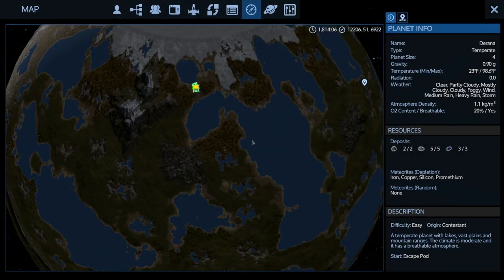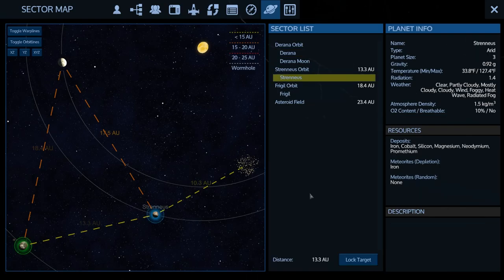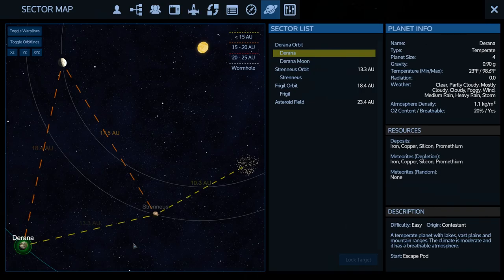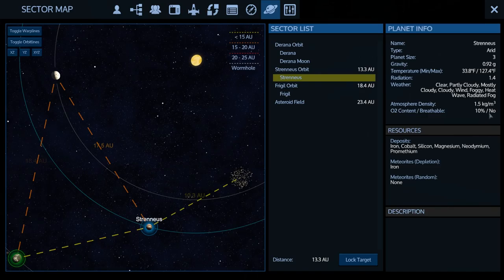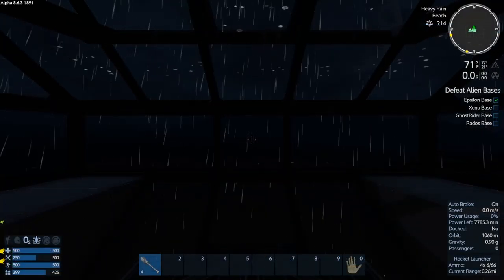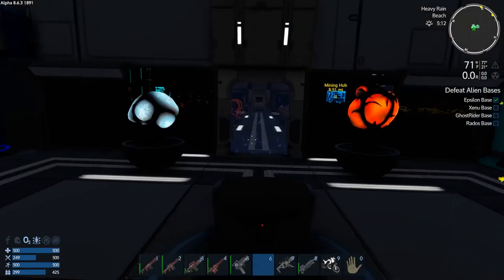The reason why I say I'm back on Dorana — I did get to Strenius and I have charted pretty much the entire planet. There is no moon, but also there is not one single drop of water on the entire planet. So I'm having to come back to Dorana to set up water makers so I can make oxygen, because Strenius also is not a breathable atmosphere — 10% and not breathable.